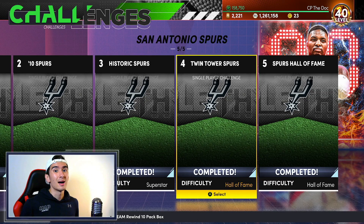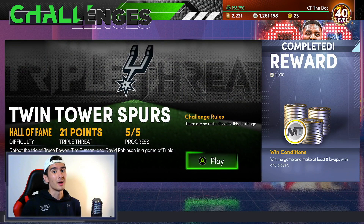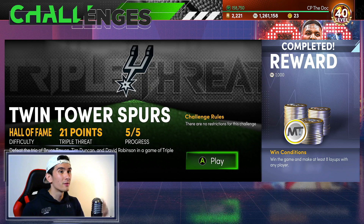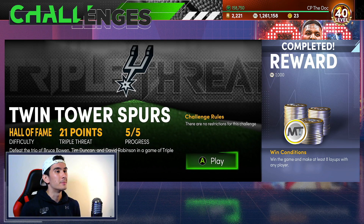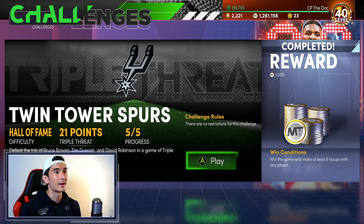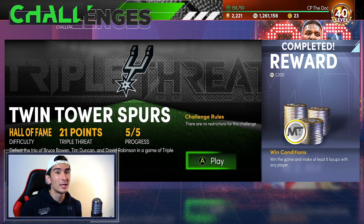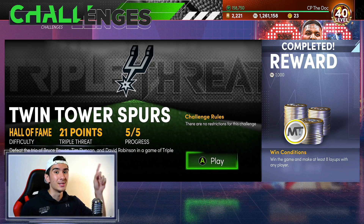What's good everybody? It's CP the Doc, and if you're having trouble beating this spotlight challenge, you've come to the right place. Out of all the new spotlight sim challenges, this is probably one of the toughest ones to beat. Not only do you have to beat a very good Spurs team on Hall of Fame difficulty, but you also have to make eight layups with one player. I've heard a bunch of you guys are having trouble getting those layups, so in today's video I'm going to show you guys the easiest strategy to get all eight layups with one player, and I also got you with some tips on how to win this game easier.